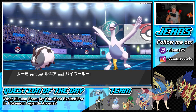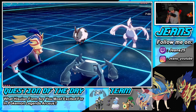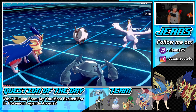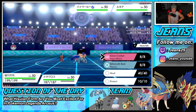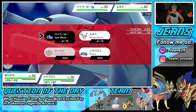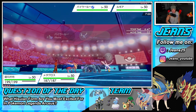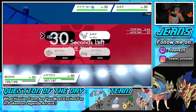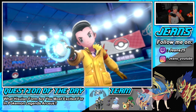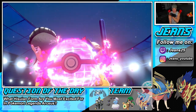He leads with Dubwool alongside Lugia, so we know Lugia has Weakness Policy. I might just Howl to get an attack boost. We already have a defense boost with Zamazenta, but I can go into Max Steel Spike for another defense boost. Actually I think Howl is the play — get that attack boost — and then get a special defense boost since Lugia is a special attacker.